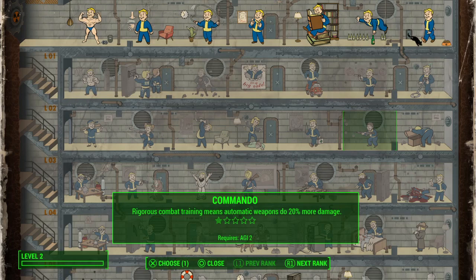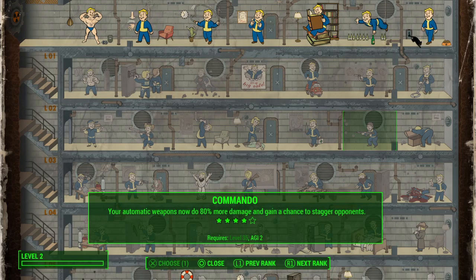Commando, back here in agility, is for automatic weapons — automatic pistols like the 10mm or automatic rifles like your combat rifle. That's the perk you need for automatic weapons.